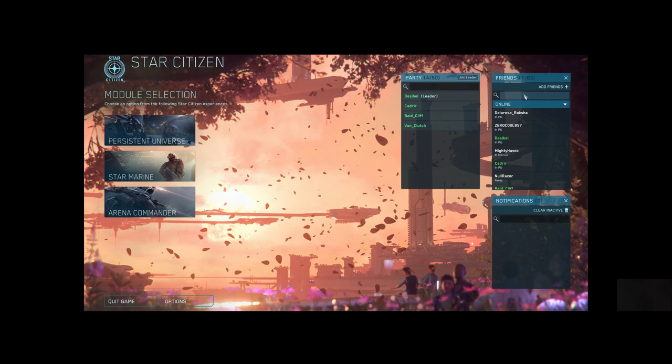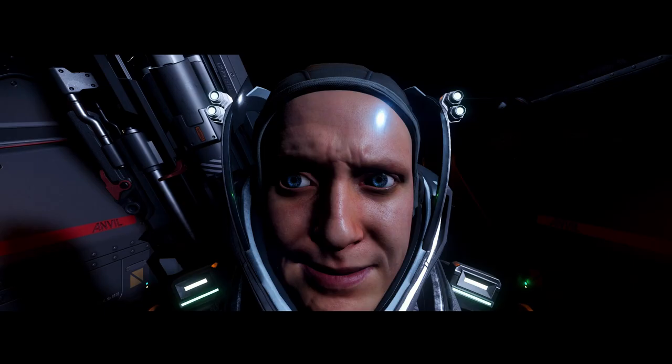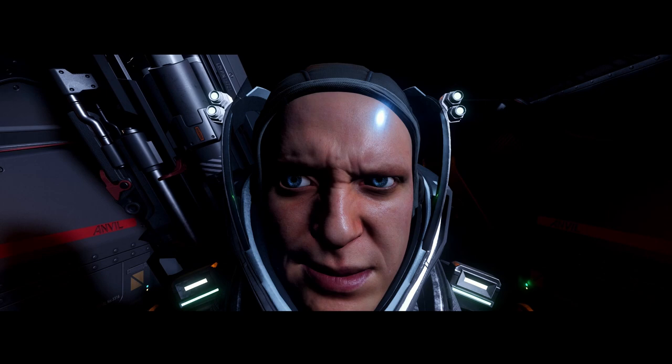If you've ever needed to leave party, pass lead, or change party leaders from the main menu, you've probably noticed that in Star Citizen Alpha 3.15 and 3.16, you cannot right-click the party like we used to. It's a bug.